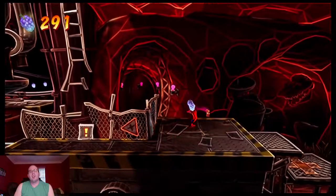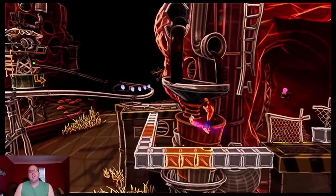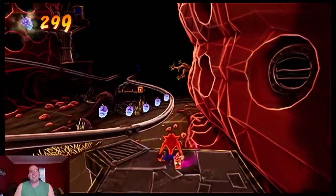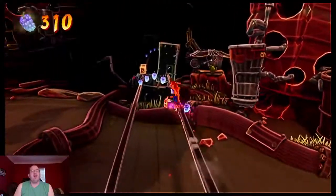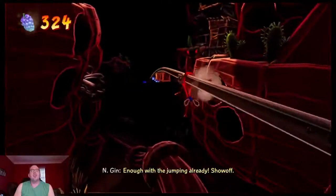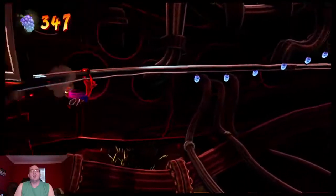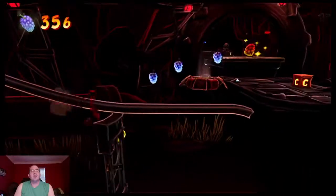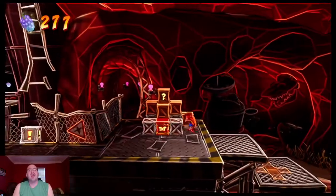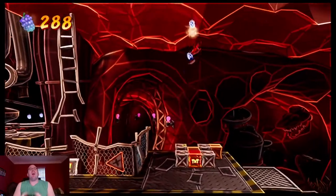You've only done like two of the inverted levels so you haven't seen most of the filters yet. When you see the underwater filter you'll be like, how do you even see anything? Some of the filters were really cool actually, but some will just make you ask why this is a thing. That filter is even worse because it changes the jump mechanics - it has low gravity. That was my first death and I was doing really well.